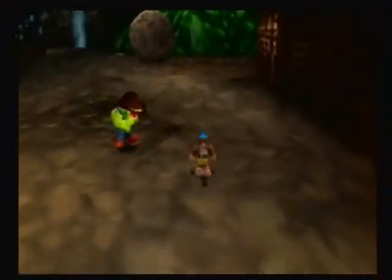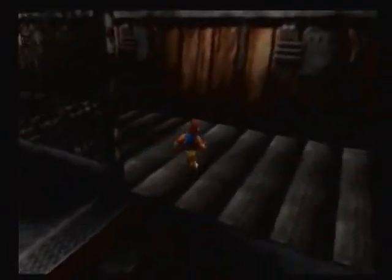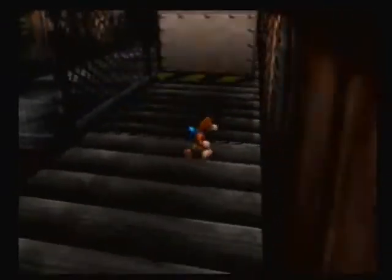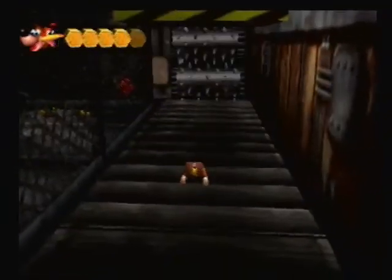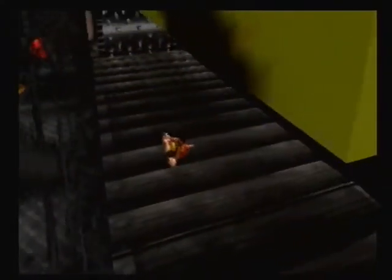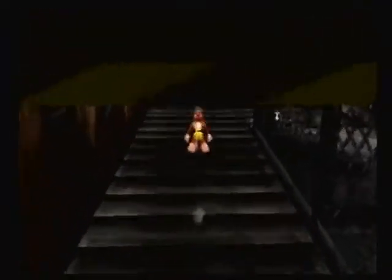And we're back in Glitter Gulch Mine — wonderful, and exactly where I wanted to be. Here we have a warp — let's hit that and go inside. And now we have the Crushing Shed, which is actually a place we need to go. Let's hurry up and not get crushed. Let's hit this button — that makes the crushing stop, which is something we want to happen to set up for a Jiggy.